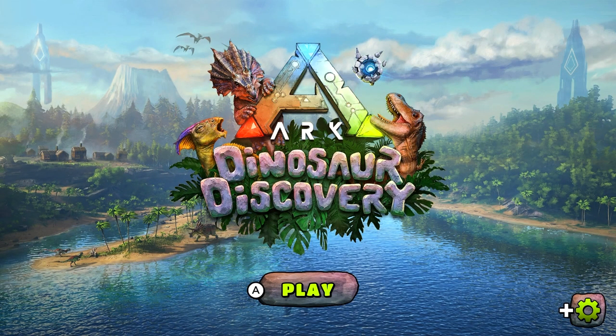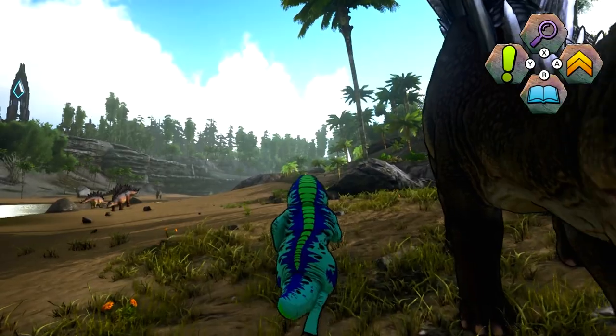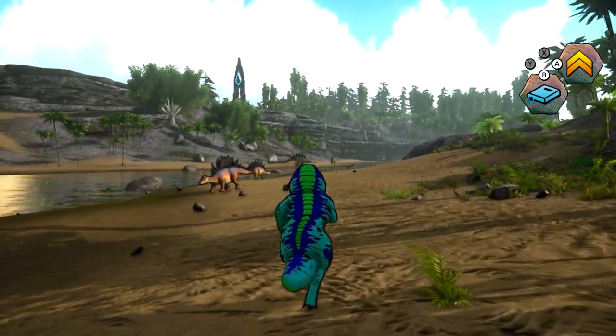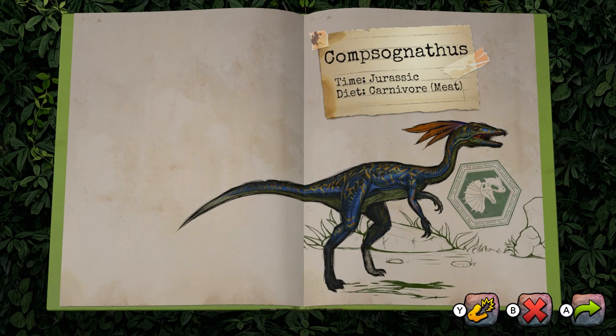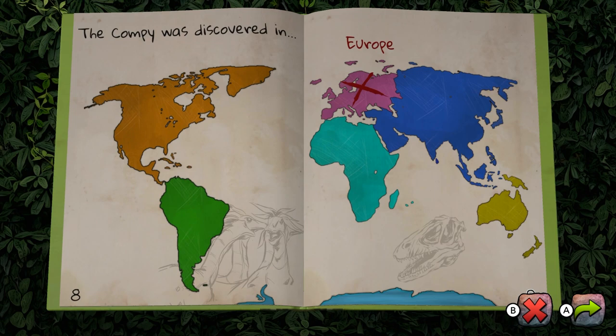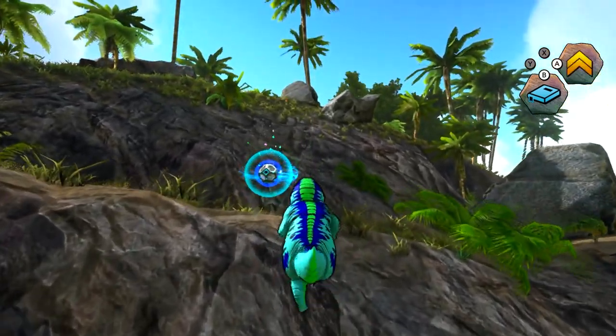Dinosaur Discovery is kind of like Ark but for kids. It doesn't have any of the violence or the difficulty, the controls are really simple. It's basically there for your young kids to play around, see the dinosaurs, learn more about them — whether they're herbivores or carnivores, what they eat, what they look like, where they were first found around the world — without the goriness of regular Ark.